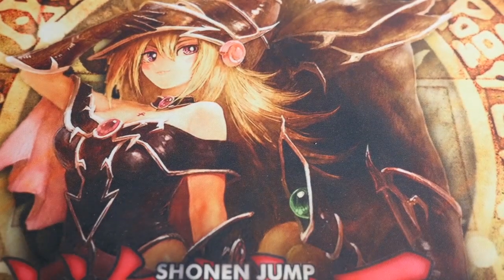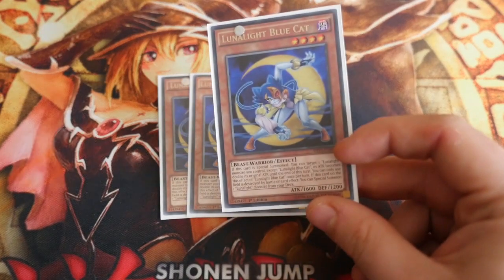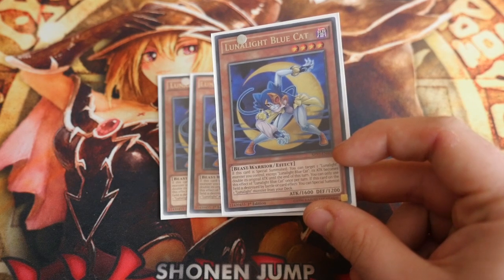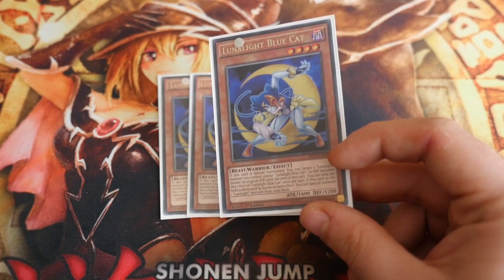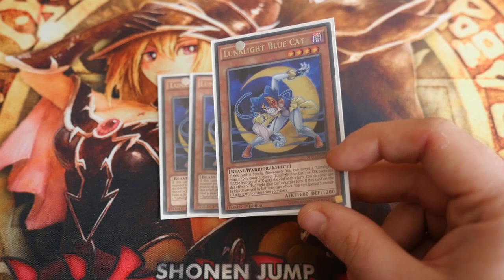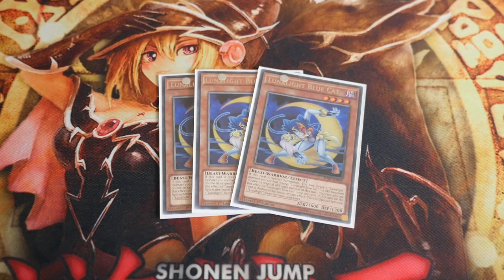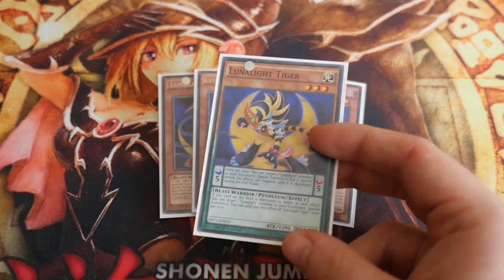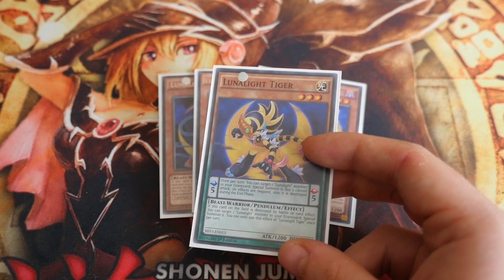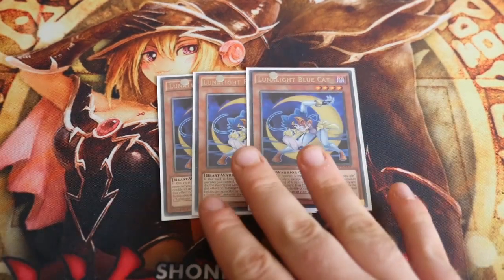The £30 also includes the extra deck. 3 Lunalight Blue Cat. If this card is special summoned you can target one Lunalight monster you control except Blue Cat — its attack becomes double its original attack until the end of this turn, once per turn. If this card on the field is destroyed by battle or card effect you can special summon one Lunalight monster from your deck.